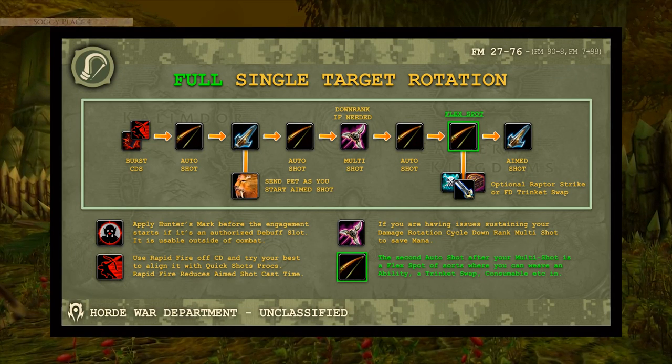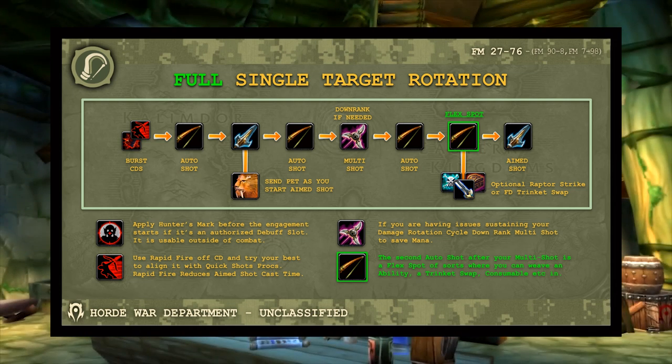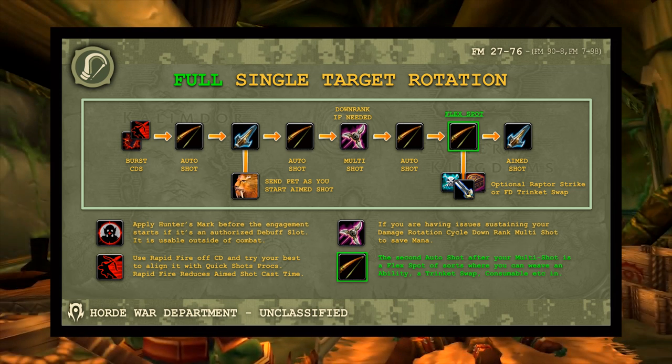Here's the first look at the full single target rotation. For new hunters: ignore burst CDs, flex spots, and feign death trinket swapping for now. The core is this — start with an auto shot to get the pendulum swinging, then Aimed Shot. As soon as you start that Aimed Shot, send your pet in. Don't send your pet first because it can beat the tank to the target and create threat issues. After Aimed Shot fires, another auto shot happens automatically, then Multi Shot.